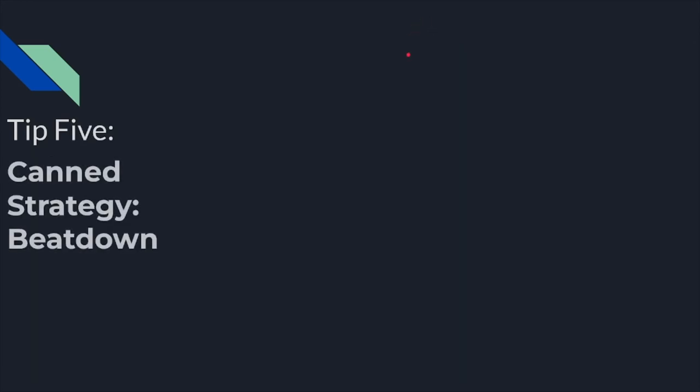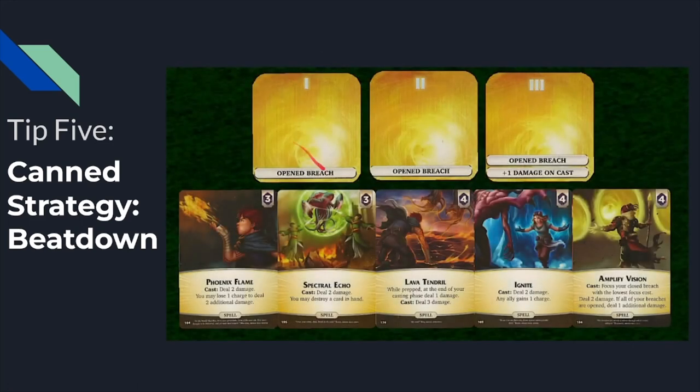My fifth tip is a canned strategy concept. When you're starting off and want to evaluate what strategy to pursue, you can use this canned strategy as a jumping-off point: beatdown. You're going to get three breaches opened and try to cycle cheap spells through them as fast as you can.